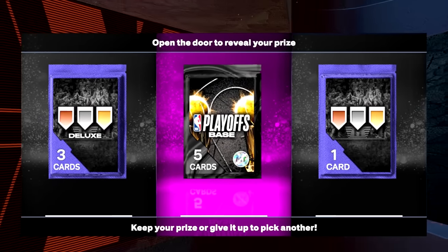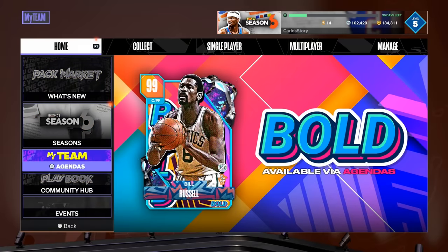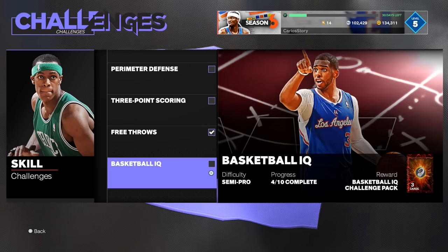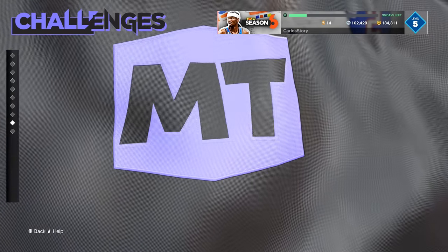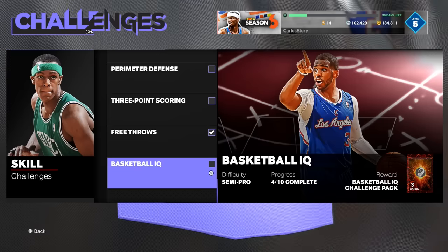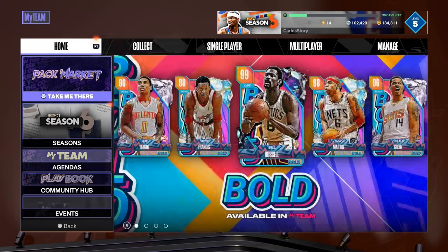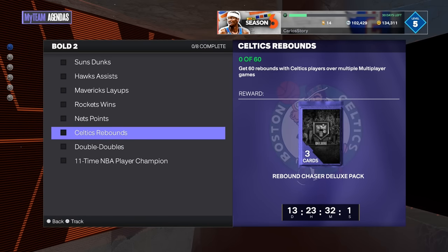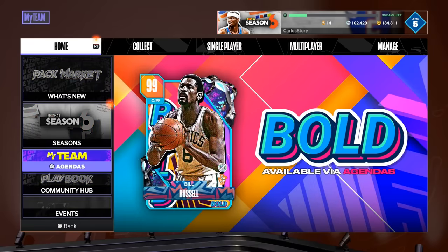For that final agenda — 11 games using 10 Celtics players — the key is doing the free throw challenge. You're literally done in about 30 seconds per game. It starts you with around a minute on the shot clock. Do that 11 times with 10 Celtics players and you walk away with a free dark matter Bill Russell. You can also do the Basketball IQ challenge if you prefer. Two weeks to complete all of this — do it while grinding for Curry if you still need him.